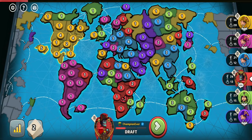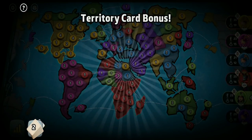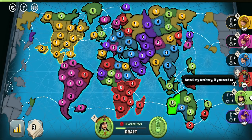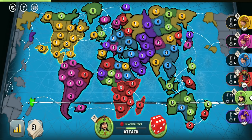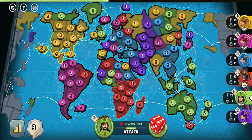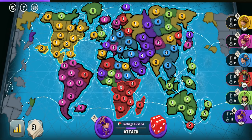When it comes to the yellow player, maybe he thought I would go for the upper part of North America and could have potentially been a problem for him. Or another reason for him to send an alliance request is that he wanted to be allied with everyone — sending alliance requests to everyone could be a common strategy for high-ranked players. So I wouldn't be surprised if the yellow player is allied with everyone, or most of the players.